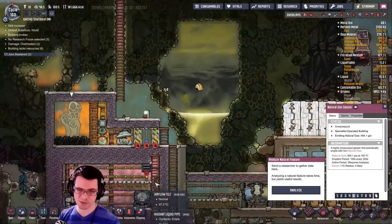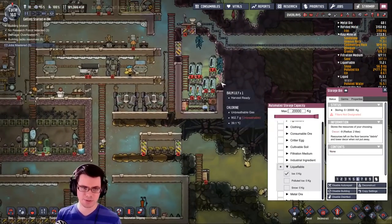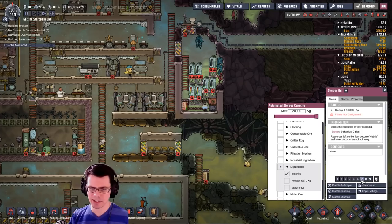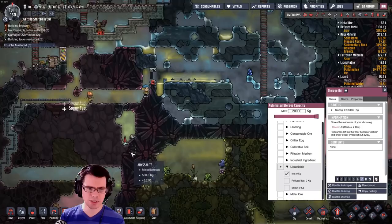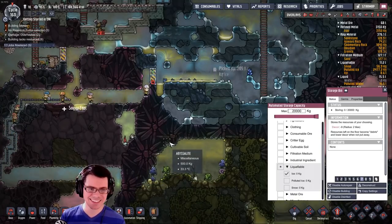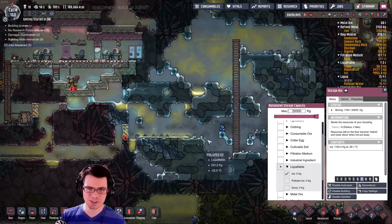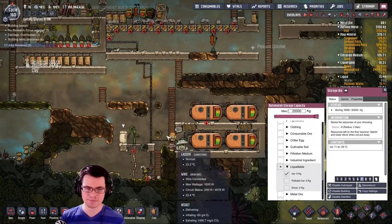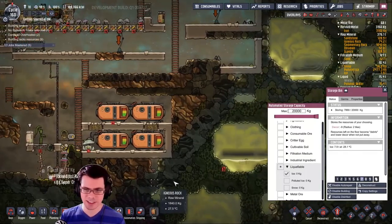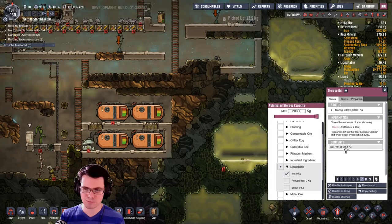Probably once we get exosuits set up we'll do that. I don't want to store polluted ice, just ice — we'll set that to a nice high priority and try to bring some of that ice over there. People are going to get soggy feet, they're not going to be happy about it. But there goes a bunch of ice — you can see just how much we moved: six thousand some kilograms of ice. Now we just got to wait for it to heat up over a long long time.